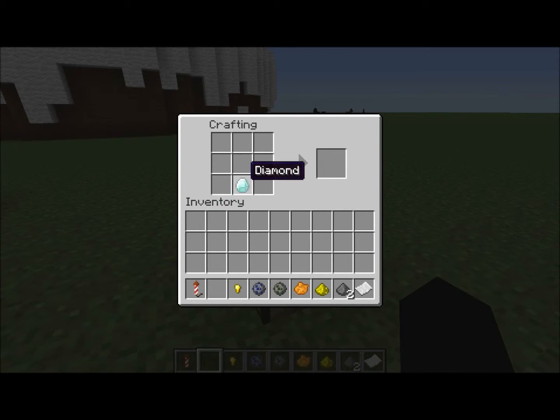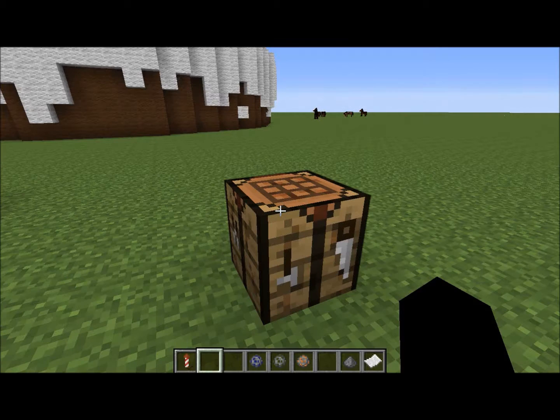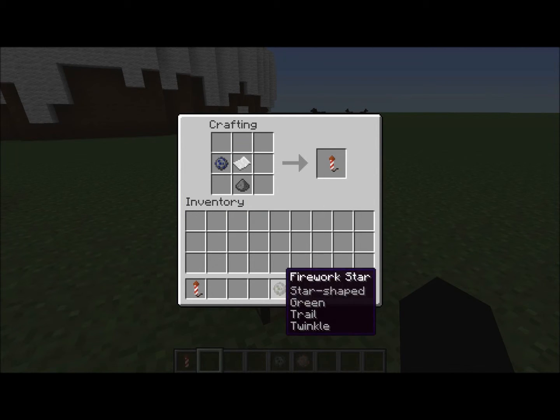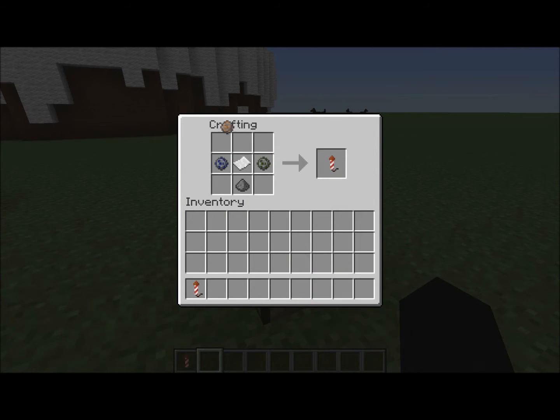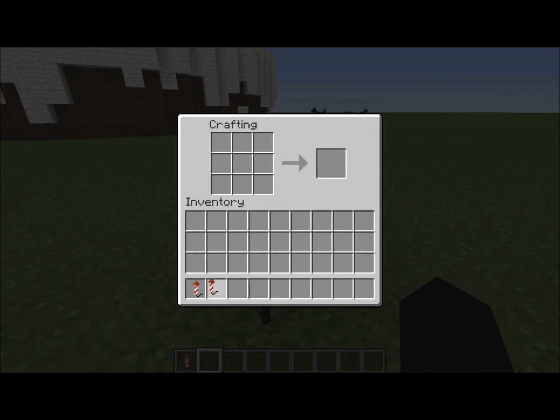I've just realised I need more paper, so I'll have to grab that as well. Actually, no, I don't need more paper. So I'm just going to put these in. You can add more gunpowder if you want, but I'm not going to, just so we can see it. That's how many things we've got on this one.